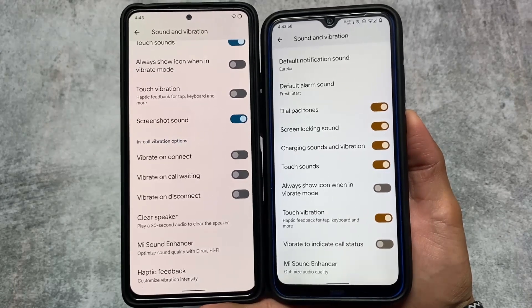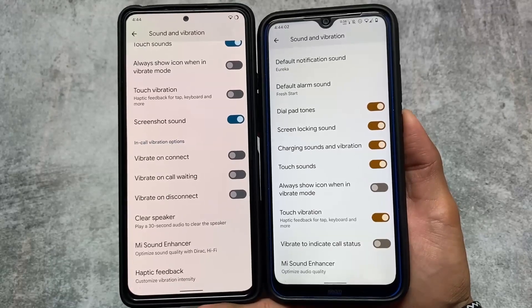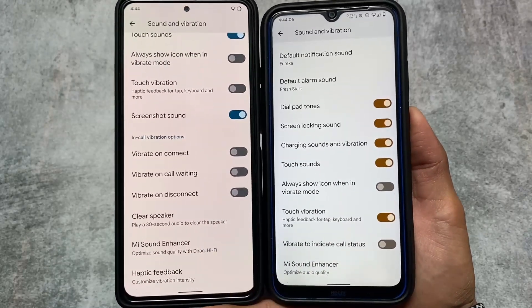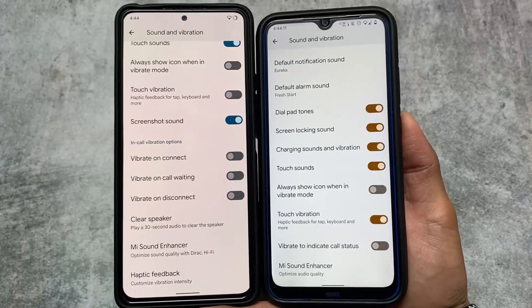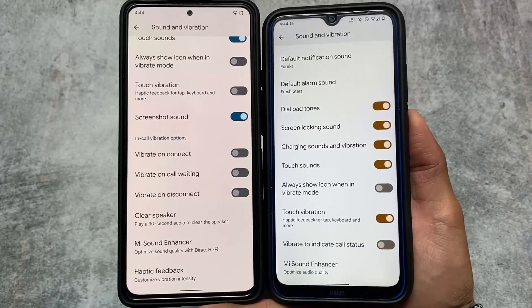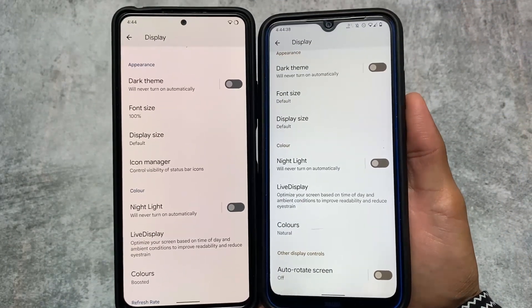In the Sound and Vibration options, you'll find some differences. In-call vibration options are present in Pixel OS, whereas in Pixel Experience you already have the 'vibrate to indicate call' setting. Basically it's the same feature, but it's elaborated more in Pixel OS while in Pixel Experience Plus Edition it's more condensed.